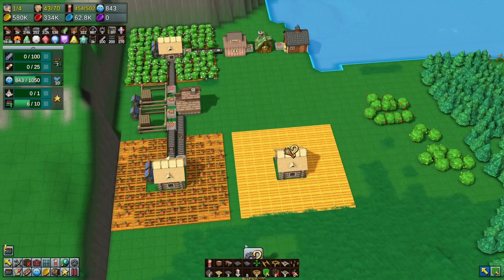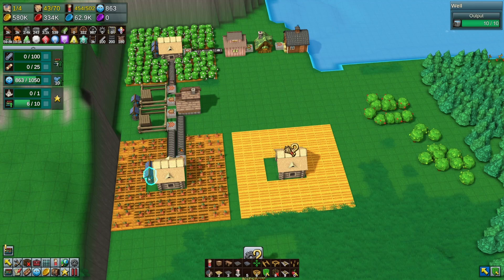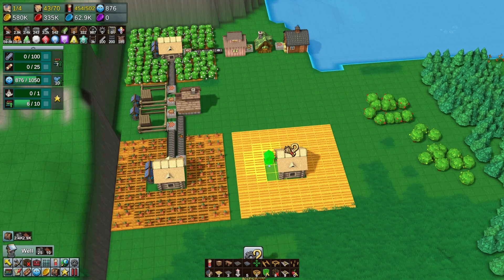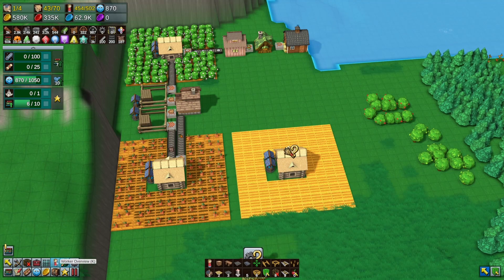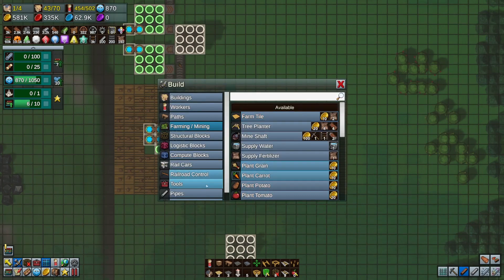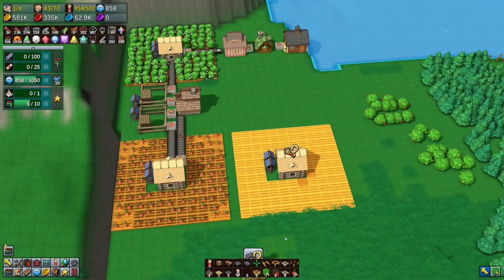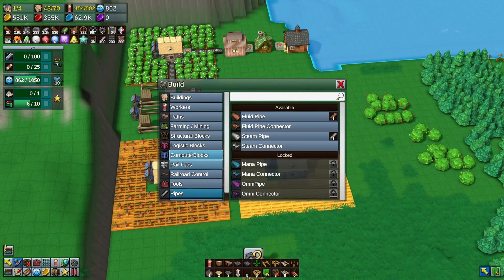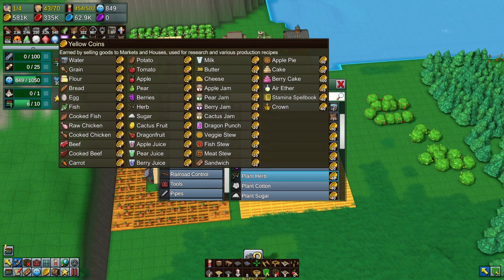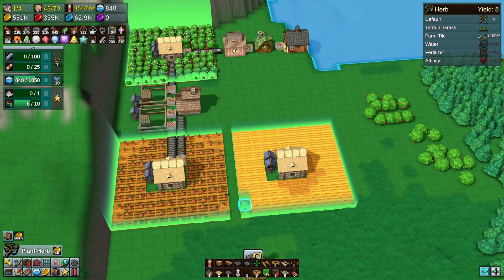We'll make it nice and uniform and get rid of those three blocks. We'll copy a well and we already know from previous experience we need two. Then we'll put in some pipes and connect that and that. Now let's plant some herbs - herbs, herbs, herbs. Plant herbs right there - 40 apiece. Yeah, we've got 581,000; I believe we're going to be okay.